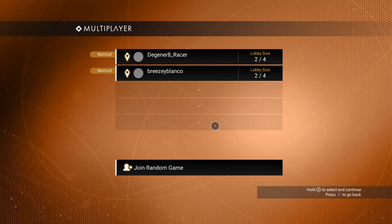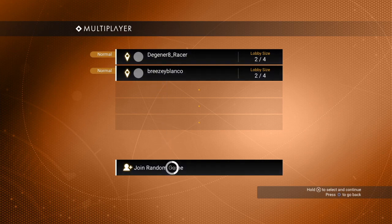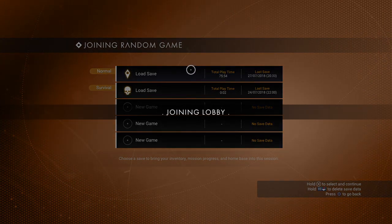Now let's go back to the starting screen and select join game. In this menu you can choose to join the game of one of your friends or join a random game. You then can decide which save game you want to use. Depending on the game mode of your save, you will be matched up with a player using the same game mode.